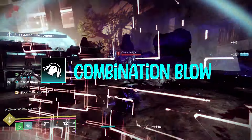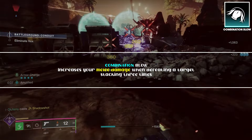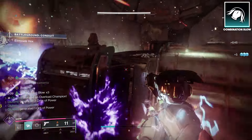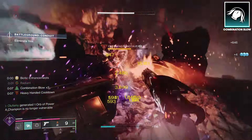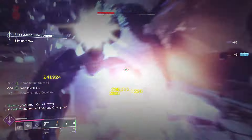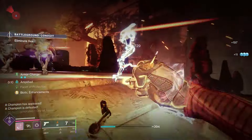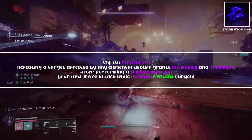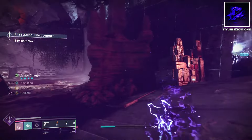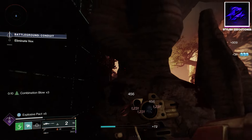What makes the Prismatic build unique is Combination Blow — it increases your melee damage per stack and refunds your class ability energy on kills. Combined with Gambler's Dodge it creates a smooth loop: melee for dodge, dodge for melee. This is just a different style of the classic arc melee loop, but now with this setup your melee causes ignitions on every kill. Flawless Executioner is there mainly for the weaken buff when you melee while invisible.